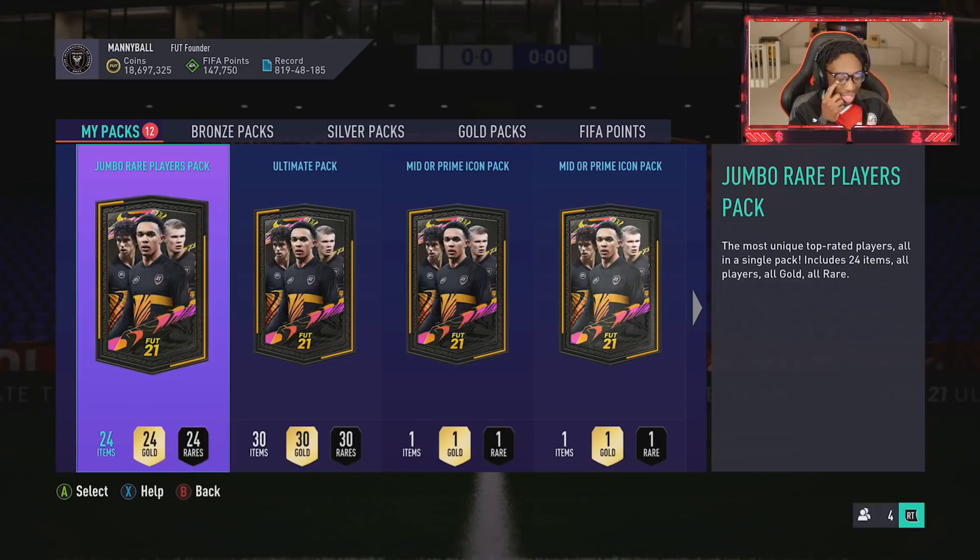Let's warm up - we've got a 100k pack to open and an ultimate pack as well, and then it's the mid or primes. Last time we got 95 Pele and my reaction was kind of mad - 96 pace, 95 dribbling, Pele!